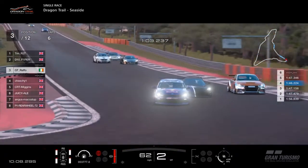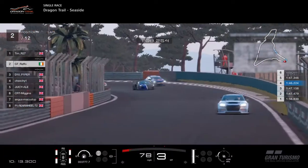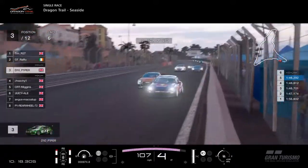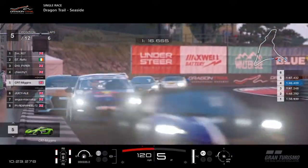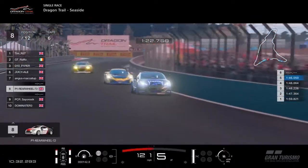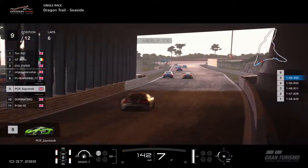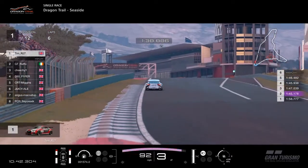They are going three wide — Piper down the inside but goes deep. Raffo gets the cutback. The McLaren can just get on the power a lot easier than the front-wheel drive cars tucked up behind him. Chi-Chi tucks in behind Piper. Juicy Ale and Miggins going side by side — Miggins stays ahead. Juicy Ale for the time being settles into sixth. Angus McCoy in seventh, rear wheel in eighth. Cyraxic ninth, Dominator tenth. P-Gib and Subirtus having woes so far.